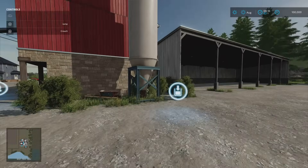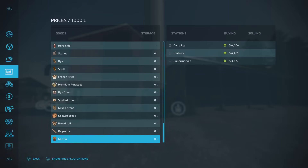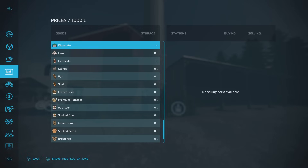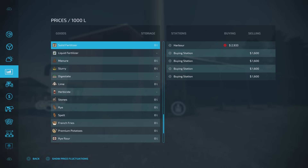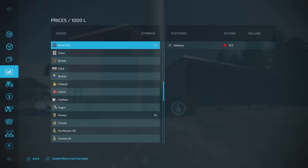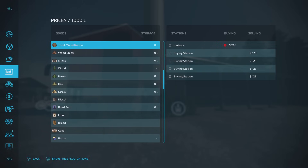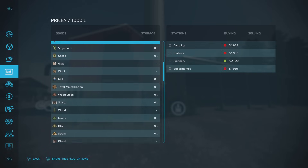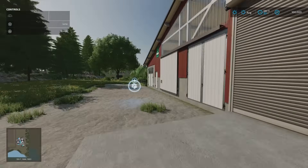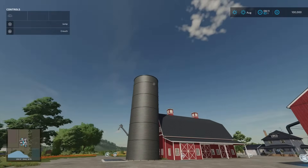Next to that we've got the buying station. You can buy various different products - going into the menu and scrolling up to see the options. The four buying stations at Four Fields let you buy lime, slurry, manure, solid fertilizer, diesel, straw, hay, grass, silage, and Total Mix Ration - nice and cheap as well. There's a whole range of stuff you can buy from your buying station. Then we've got our cow barn and cow pasture for 500 cows. Coming over here, there's a 10 million litre multifruit silo on the side of the building.